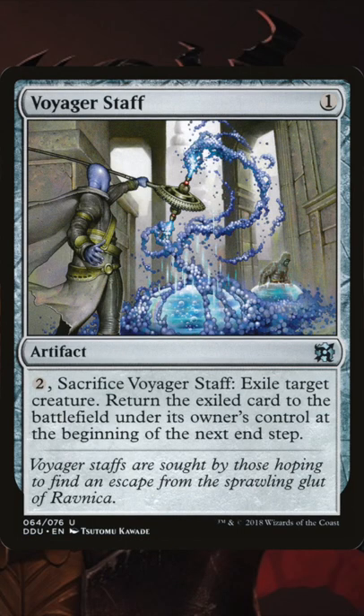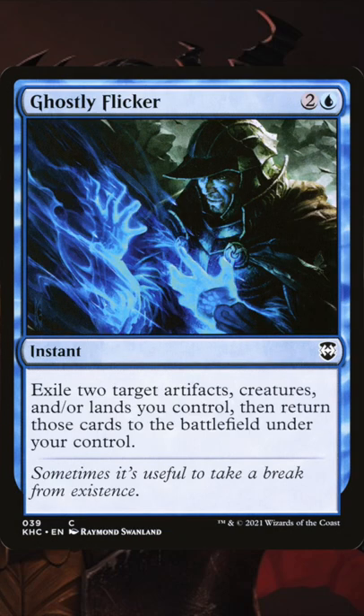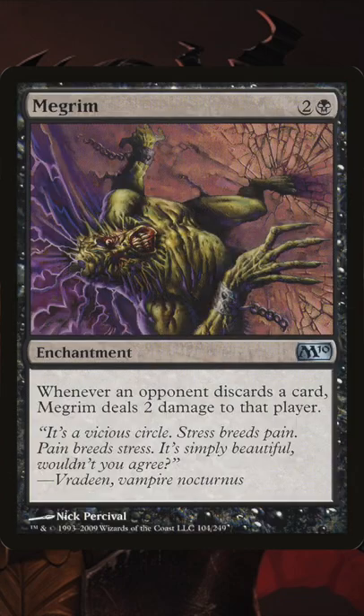First up is ETB and discard synergies. Anything that's going to blink your commander is obviously going to be very good for that ETB. And then there's a bunch of cards that care about your opponent's discarding — Geistblood Grimoire probably being the best of the bunch.